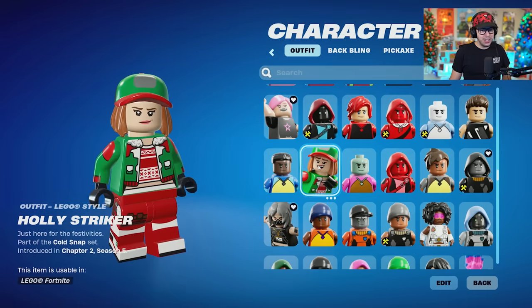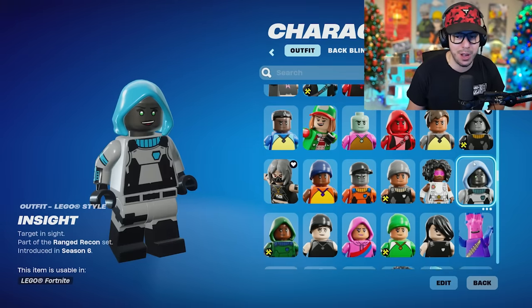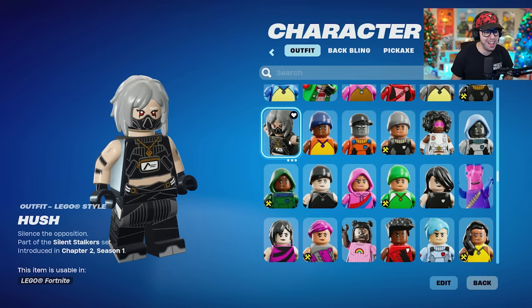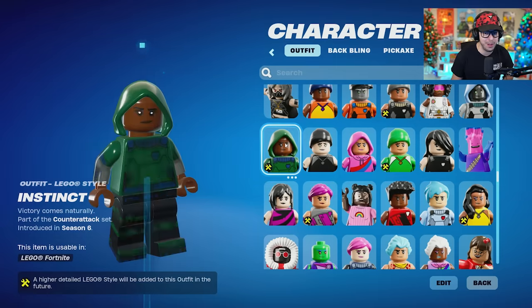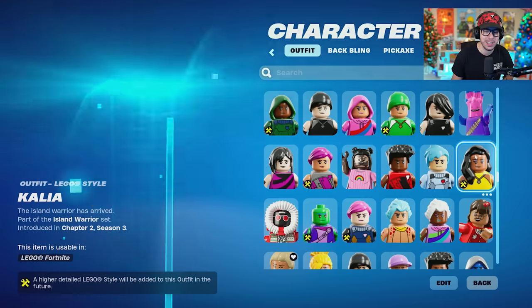Hayes — that's a fresh fit. Polly Striker. A lot of these Christmas skins are going to be coming back to the item shop soon, I'm sure. Innovator Sloan. Hush — another variation of my favorite skin, you can see I had it favorited. Jelly — what an interesting looking figurine.